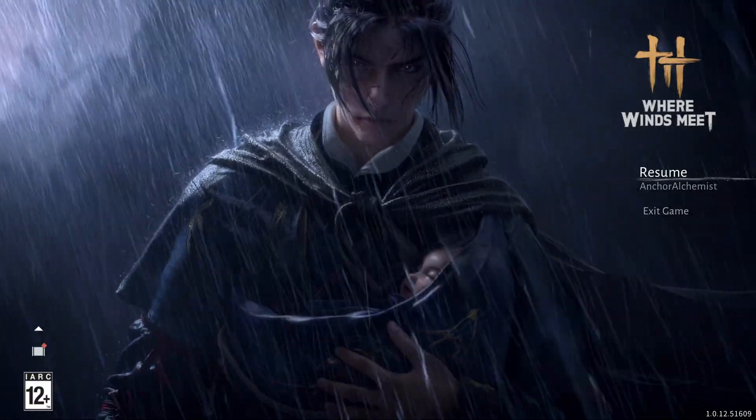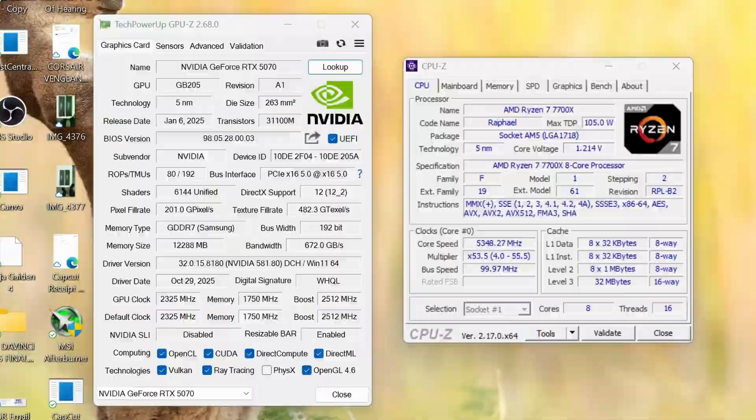What's going on YouTube, welcome to my channel. We are going to be playing Where Winds Meet with the RTX 5070 and the Ryzen 7 7700X. We've got 32 gigabytes of Corsair Avengers DDR5 6000 megatransfers per second memory with timings of CL30, and the motherboard is an MSI X670-E Carbon Wi-Fi.